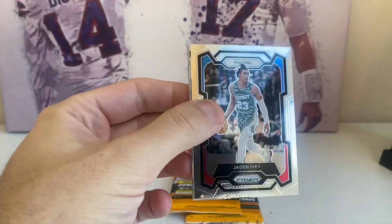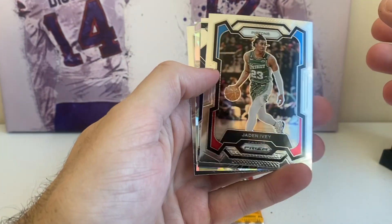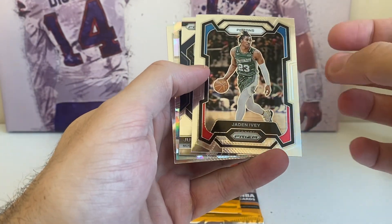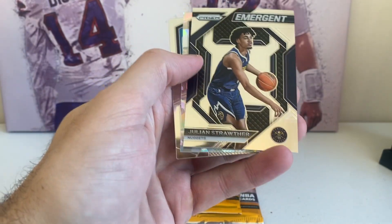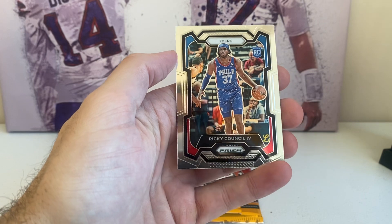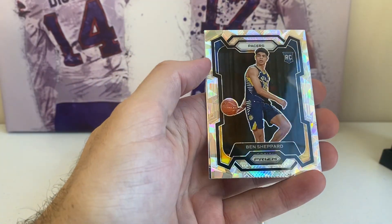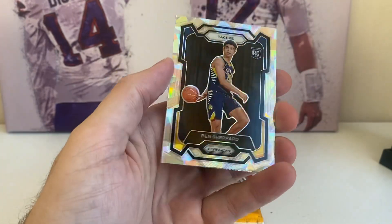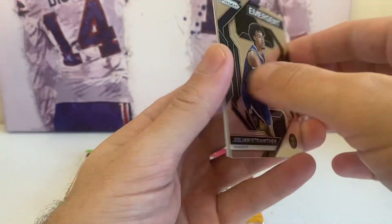Pack number two for Prism. Another one of the ices — Jaden Ivey, second year; I think he was a rookie last year. Julian Strother. Rookie Ricky Council. And the ice is rookie Ben Shepard — cracked ice. Very nice. I don't know much about Ben, but the card is awesome.